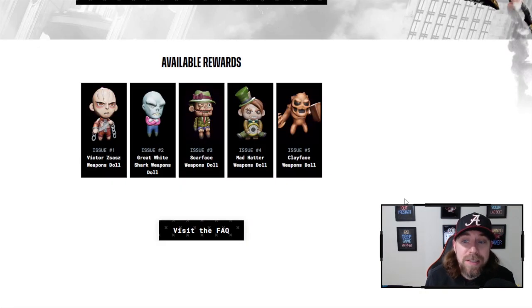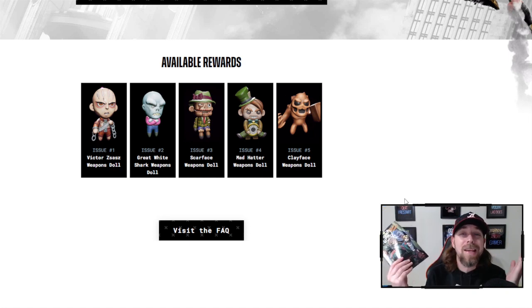With Issue 1, Victor Zazz was in the comic and was in the story. I don't want to spoil it — we did do a video reading the entire comic with all of the illustrations, so check that out. But he was in the comic, and so I can only assume — I haven't read it yet — that Great White Shark is going to be somewhere in Issue 2.